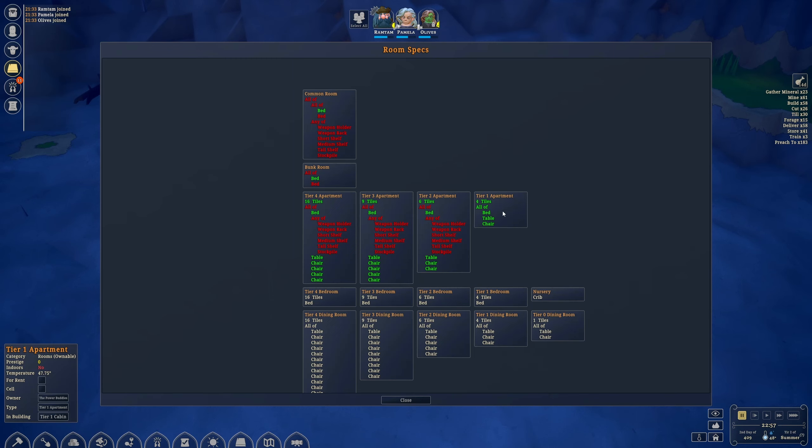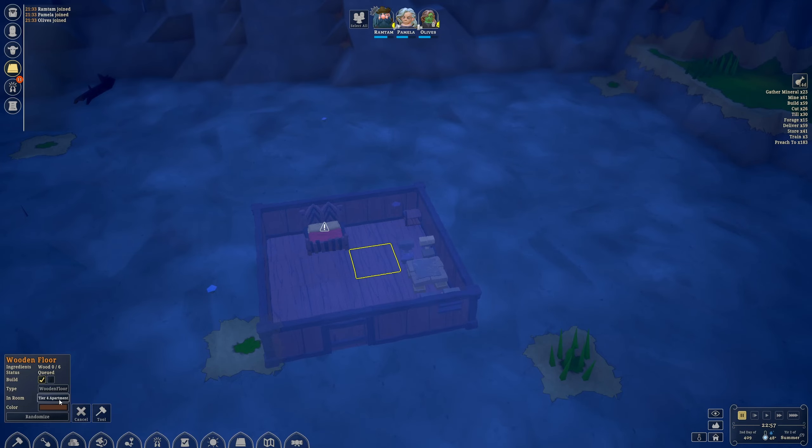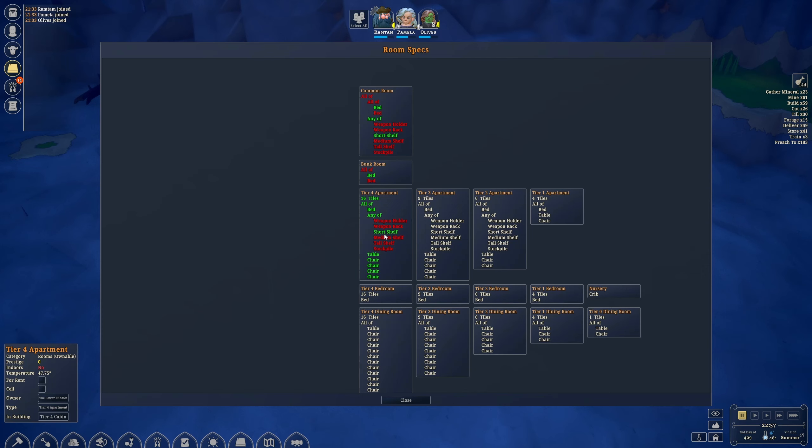So we have a Tier 1 apartment. What if we wanted a Tier 2, Tier 3, or Tier 4? Well, we actually already meet pretty much all the requirements minus one. So I'm going to go into furniture, storage, small storage, and pop it right there. Now it's a Tier 4 apartment — we just went from Tier 1 to Tier 4 just by adding one extra item. The higher tier essentially means more prestige, and as you add more stuff inside, that also adds more prestige to your noble.